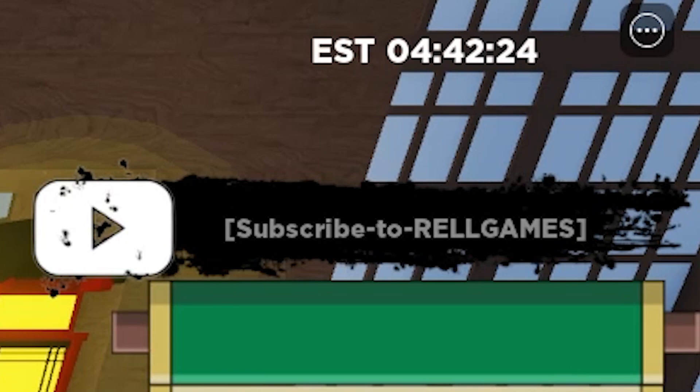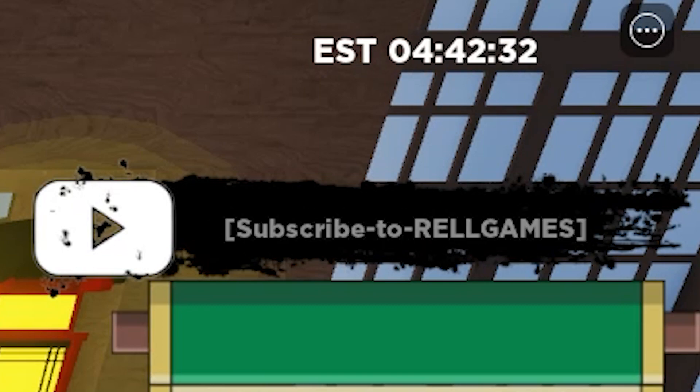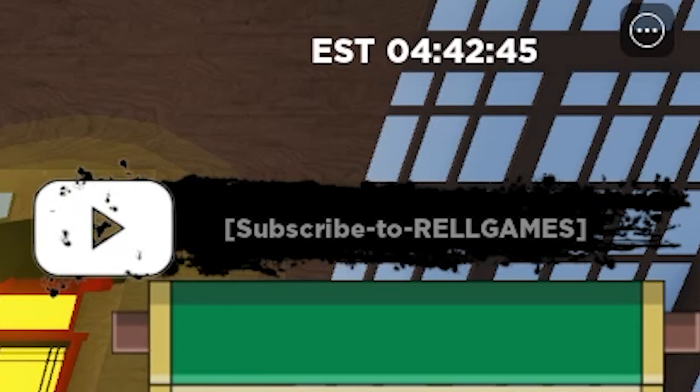This next one is called Very Hungry — it gives 50 spins and 500 Rell coins. It works. The following code gives 25 spins and 300,500 Rell coins, and it works too.